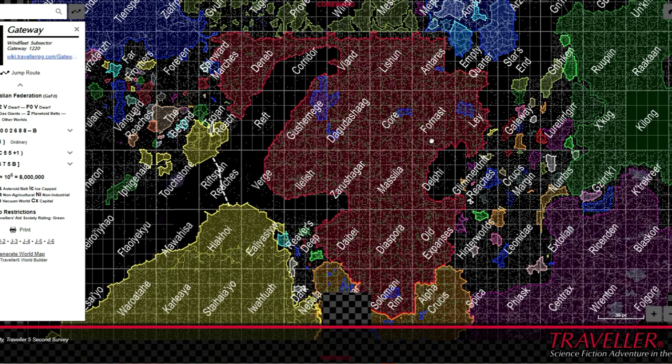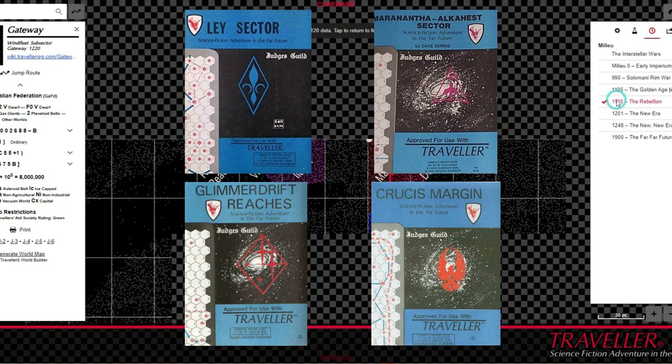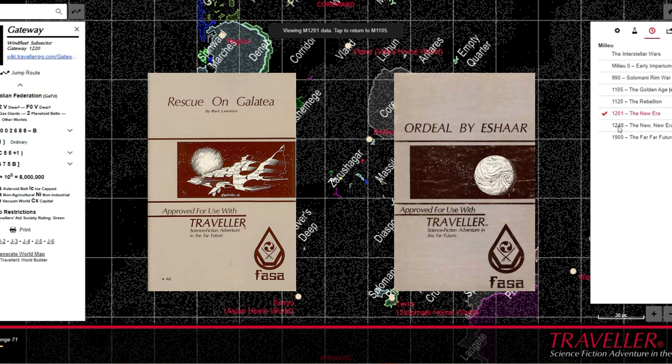In the meantime, further sectors were being detailed under licence to GDW. Judges Guild described a quartet of sectors on the trailing edge of the Imperium via its supplements on Crucis Margin, Ley, the Glimmerdrift Reaches, and the Maranatha-Alkahest sectors, from 1980 to 1981. Paranoia Press presented the Beyond and the Vanguard Reaches in 1981. FASA described the Far Frontier sector and others.